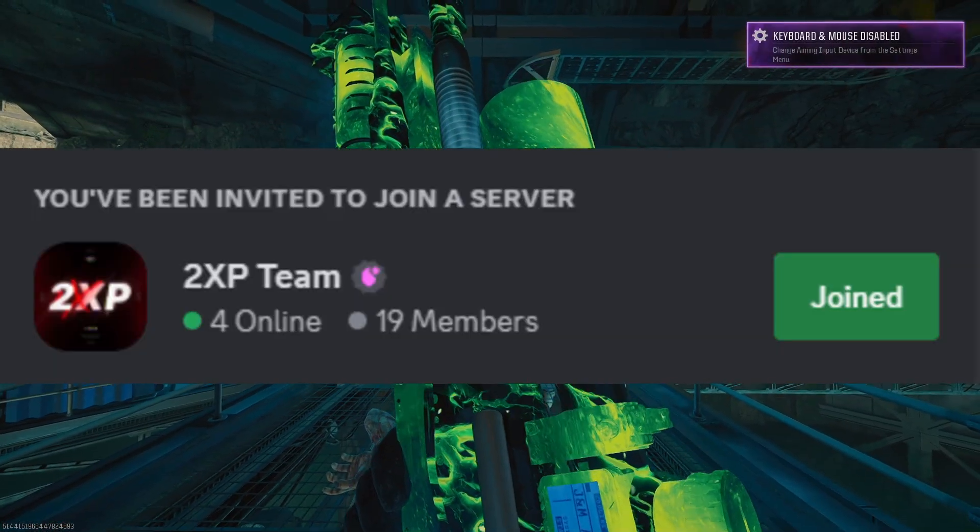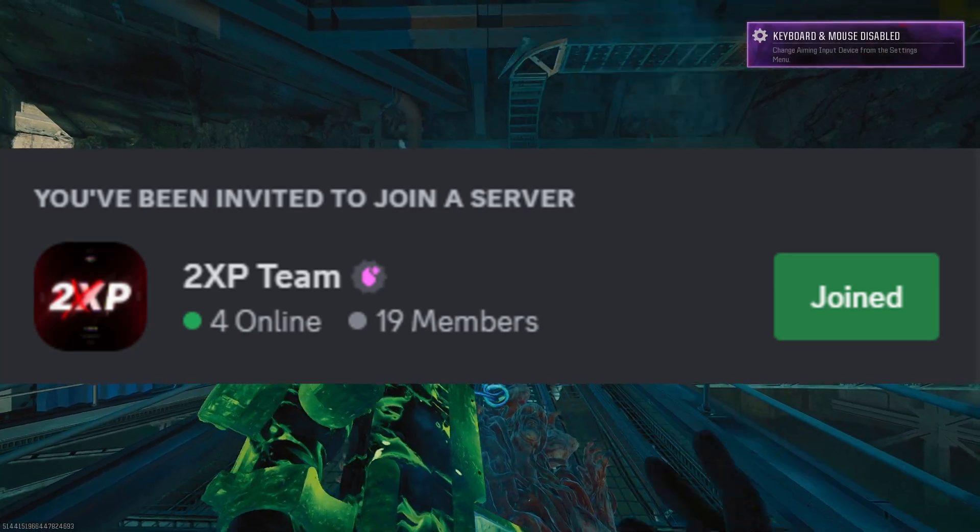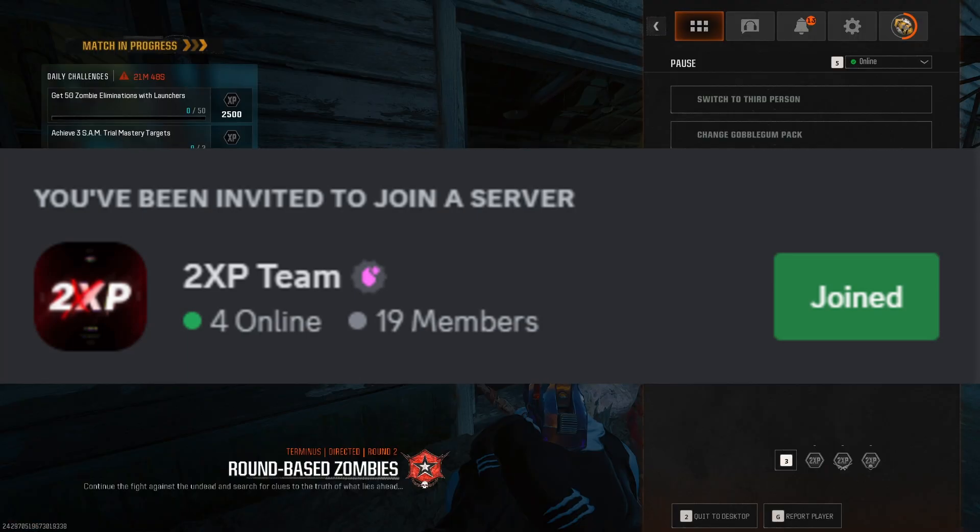Make sure to check out the Discord server if you haven't already. We're selling double XP tokens, and if you need Easter eggs run on your account, we'll automatically run them for you. We are a trusted service and we also have bot lobbies — the Discord link is in the description.